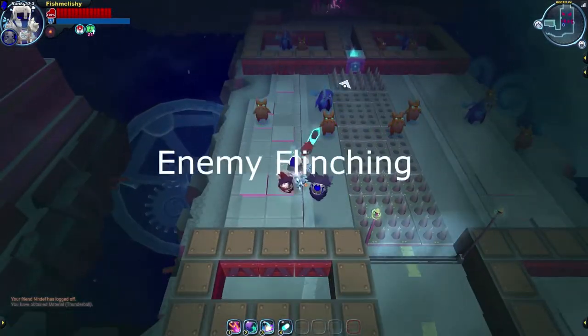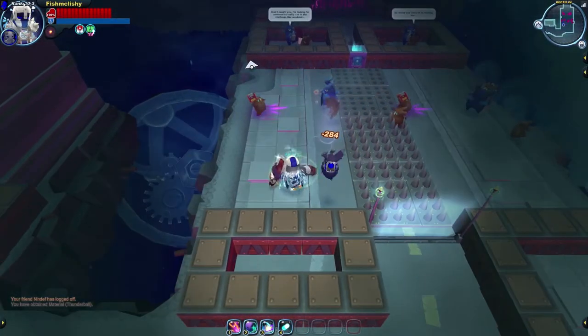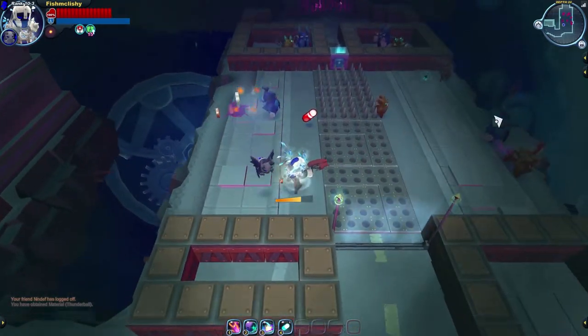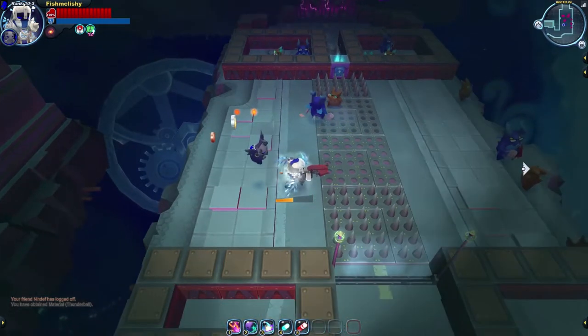Welcome to my mini video on enemy flinching in Spiral Knights, also known as staggering. Flinching an enemy is something every player does very often, but what does it actually mean to flinch an enemy?